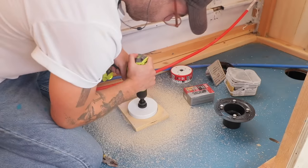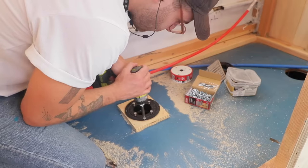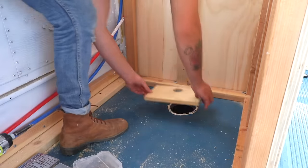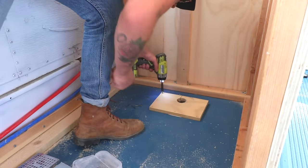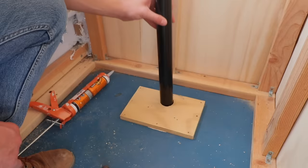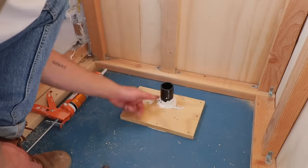I installed the drain in the middle of the room, but it's a little offset from the doorway so people can step into the bathroom without stepping on the drain right away. This inch-and-a-half black pipe is going to connect to the sink and feed to the gray water tanks, and I used construction adhesive to hold that in place.